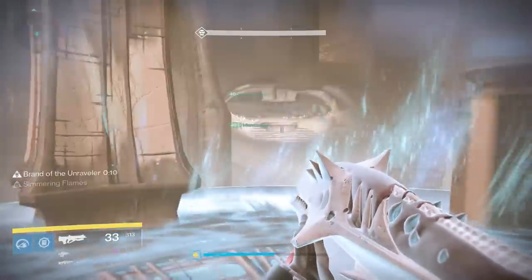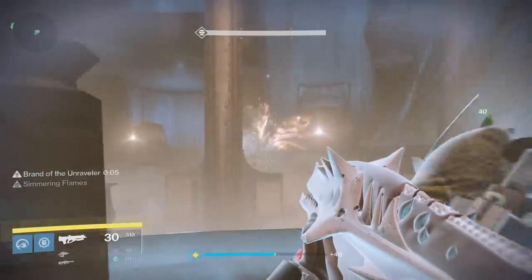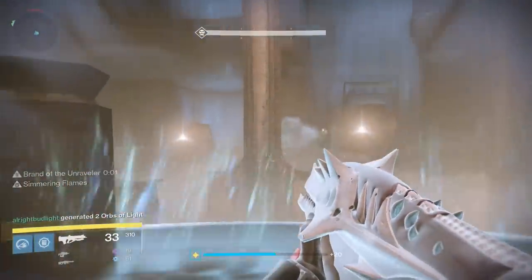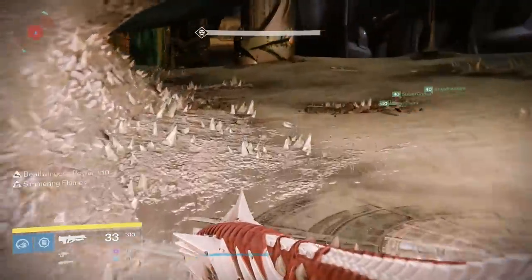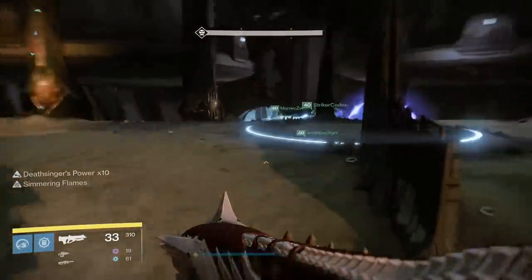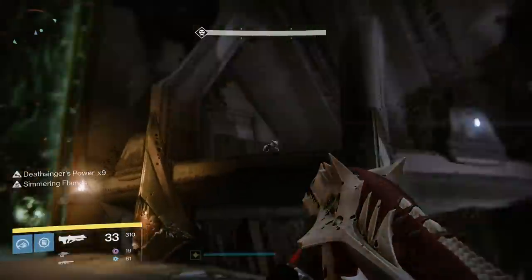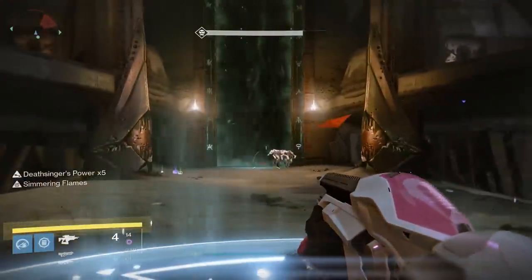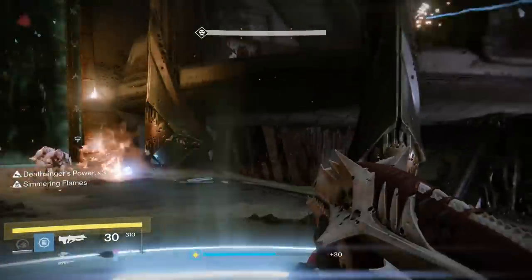Let's move to King's Fall, one of Destiny's more demanding raids. The opening encounter — dunking all of the balls into the statues — is pretty fun, but I think this could be easily chopped down to 4 balls instead of 6. I expect the platforming sections to stick around with basically no changes. If they wanted to shorten things up I guess it would be okay, but I don't think they will — they'd rather spend development time in another section of the raid that really needs it.